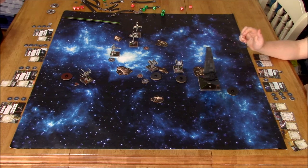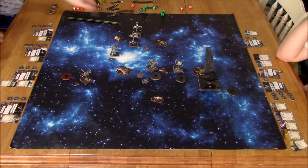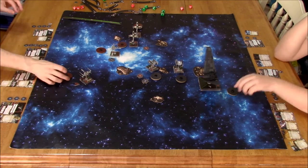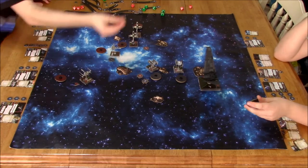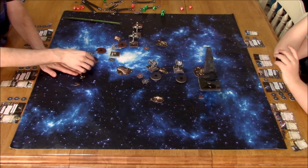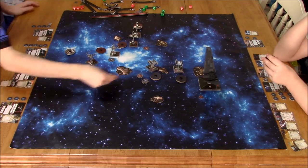Planning our maneuvers. Starkiller here has nowhere to go but straight — if he tries turning, more than likely he's going to land on an asteroid just because his ship is so big. He might get away with a one hard turn, but even then his base would be touching that large asteroid. He did a zero with Starkiller and took a stress. My twos are moving up — they're really in no hurry, I'm just trying to make sure I've got arc on everybody.